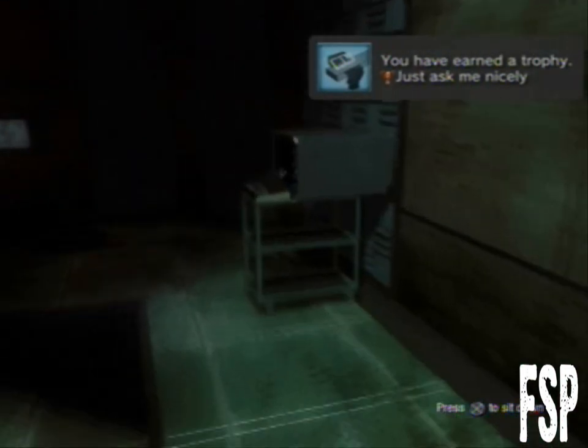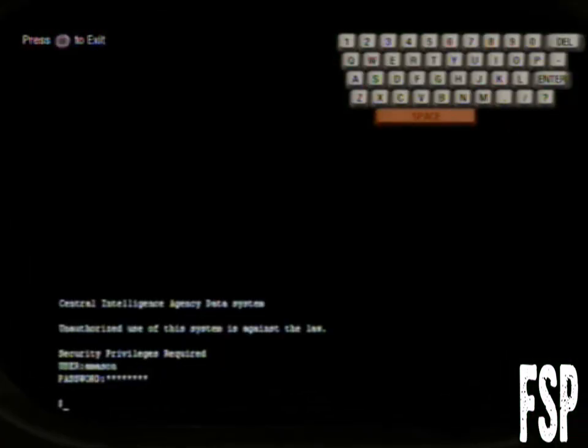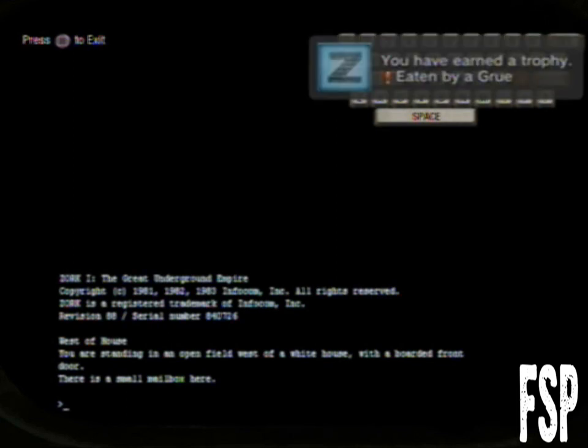The next trophy you're going to have to go over to this little computer monitor and type in Z-O-R-K — Zork. You get a trophy for typing that in because it's like a word game. It's weird, I didn't really play it, but you'll get it. Wait for it... there we go — Eaten by Gru.